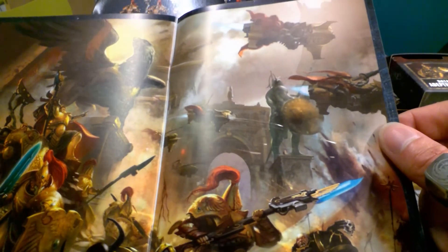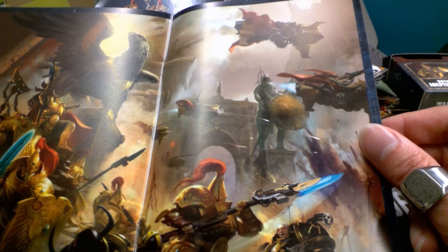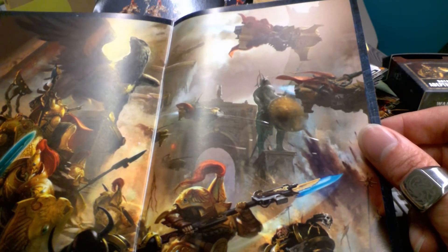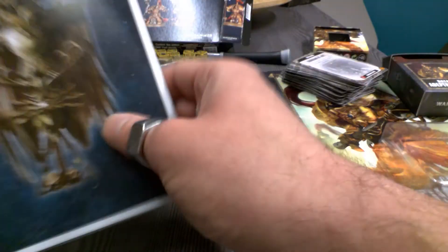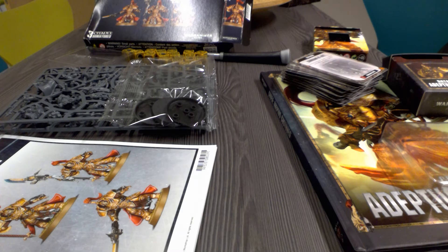And of course it is in every language. This is amazing. Too bad this artwork is not done in the middle but over two pages. Wow, that is amazing. I am really — the artwork is on point. I am kind of sad that I didn't buy the more expensive codex because of the artwork on the front of it.